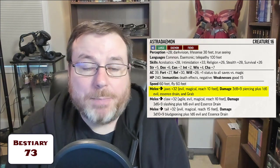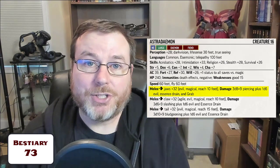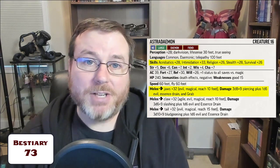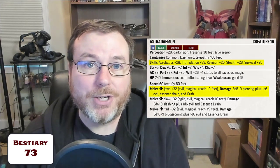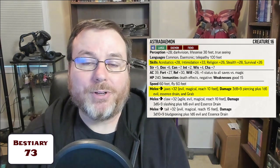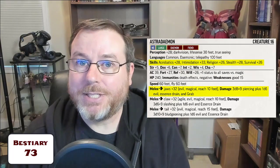Escape DC is typically just your athletics DC, but if we look into the skills section of the Astro Demon, we do not see athletics listed as one of their skills. So how do we go about calculating that escape DC?